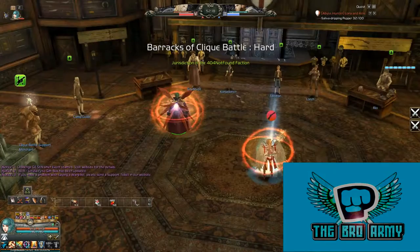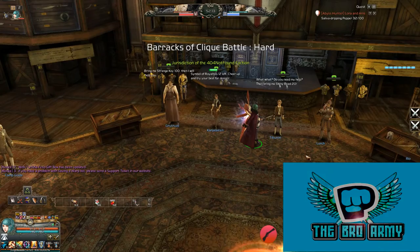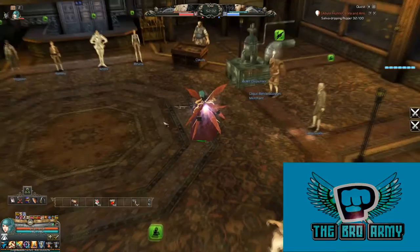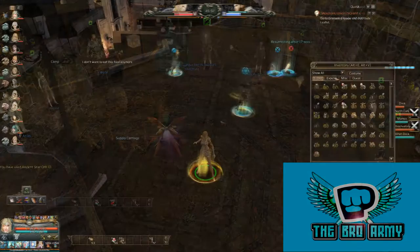Inside the battle map of Coimbra city there is a camp shop in which you can buy various consumables and Click Battle related items for NPC summoning or supplies for supply carriage activation. Once summoned, NPCs will help within the battle and are hard to kill. Their main objective is occupying the bases.